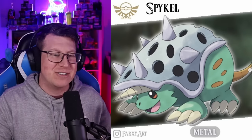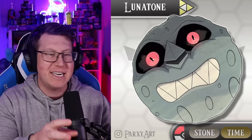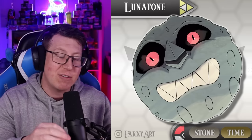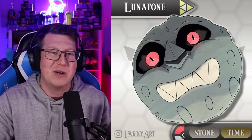Our Hyrulean Lunatone of course looks just like the moon from Majora's Mask - really cool idea to have Lunatone mixed with the moon there. It's got the same kind of expression and the same eyes. It is a rock and psychic type, or stone and time type Pokemon. Time works really well for this region and works well with this Pokemon as well.